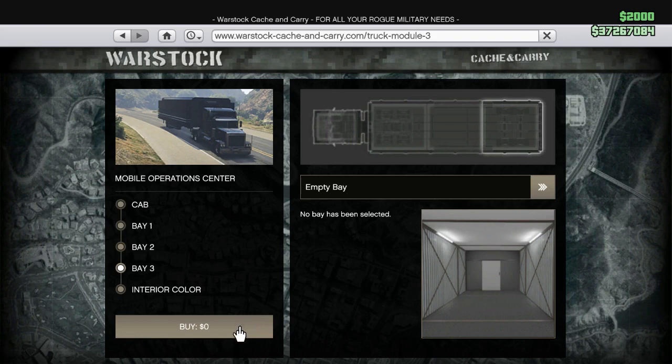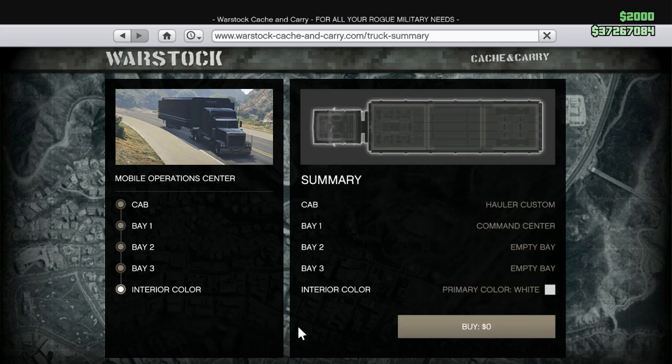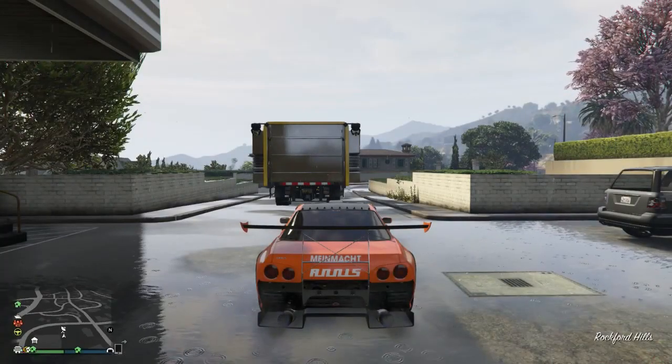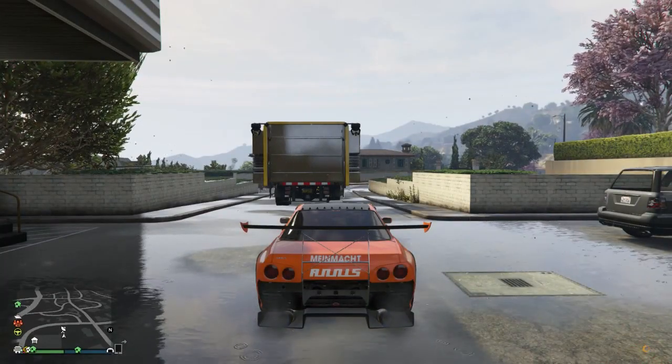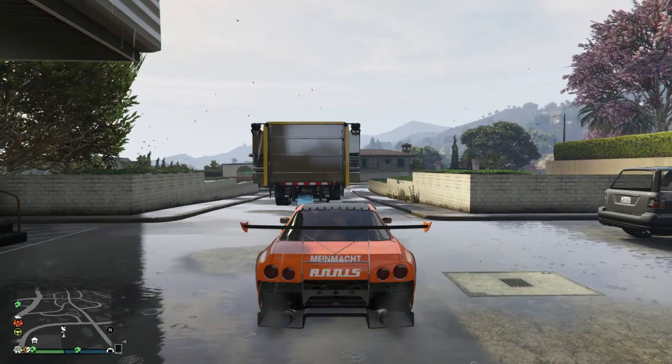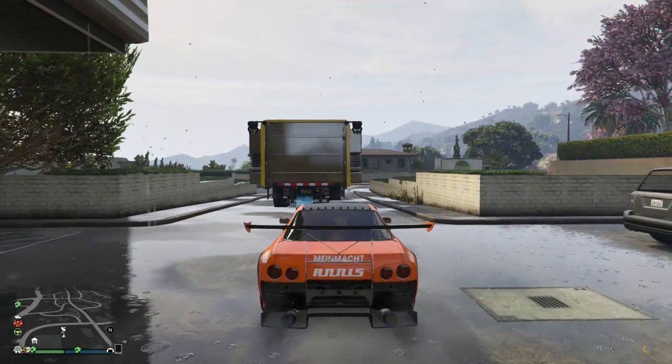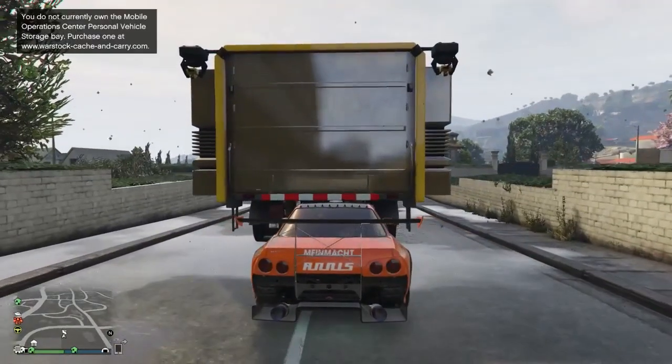Then press A to buy, hold the trigger down, press A and then Y straight away — holding the trigger — A, Y straight away. Now let go of the trigger. Once you're in the black screen, let go of the trigger after about one second. You've got to wait one second.